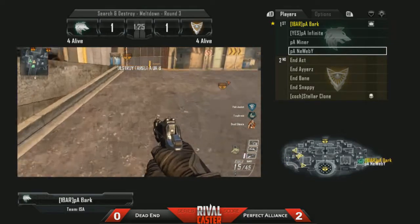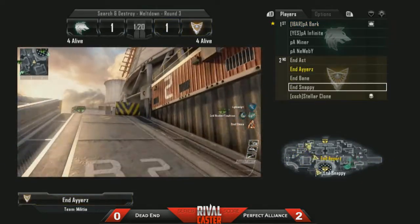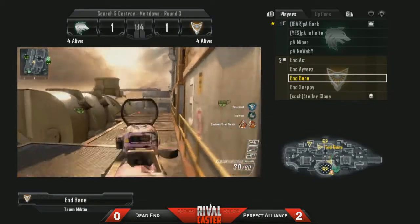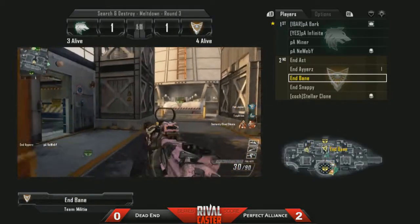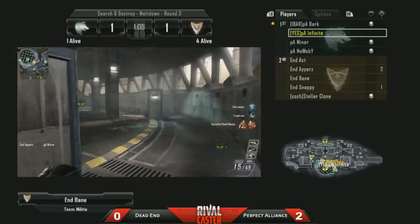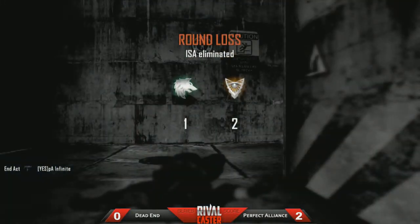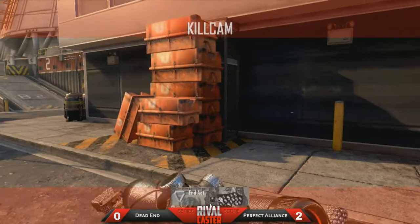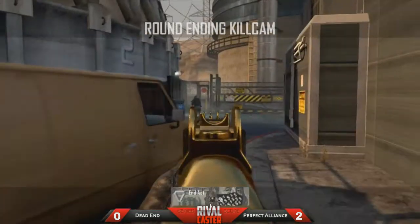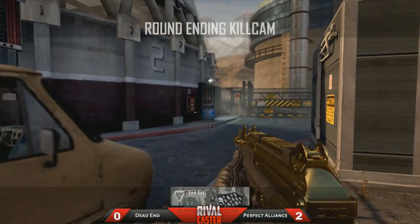We're going to jump on board with Dead End, who are the defensive team. Let's jump on board with Bane — we haven't seen too much of him this time. He's pushing over towards the B bombsite, using that Semtek. Unfortunately he didn't pick up anybody. Probably two players already going down for his team, and Infinite is the last one alive already in a 1v4 situation. Very quick round of Search and Destroy — Axe picking up that final kill on Infinite with the gold MSMC, making it 2-1 in this Search and Destroy on Meltdown.